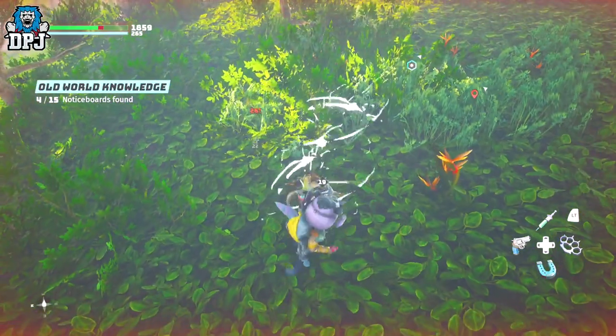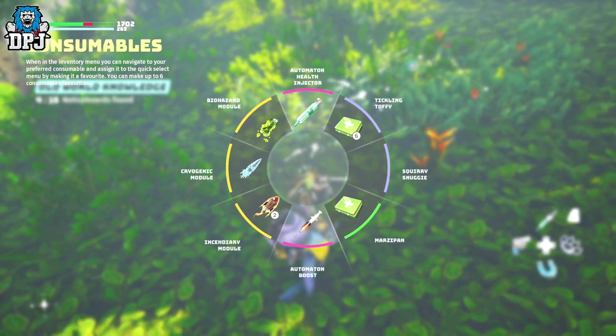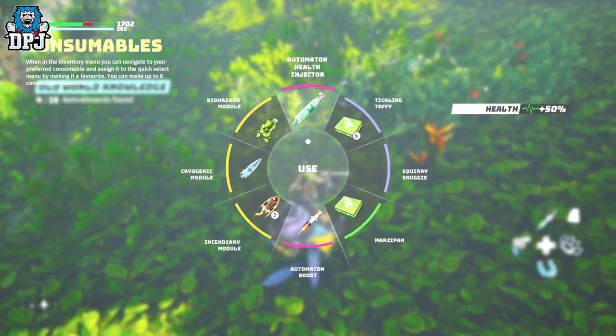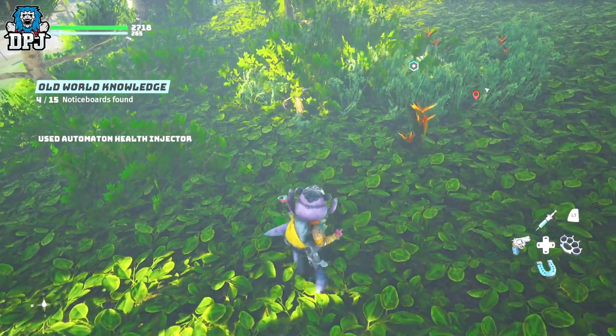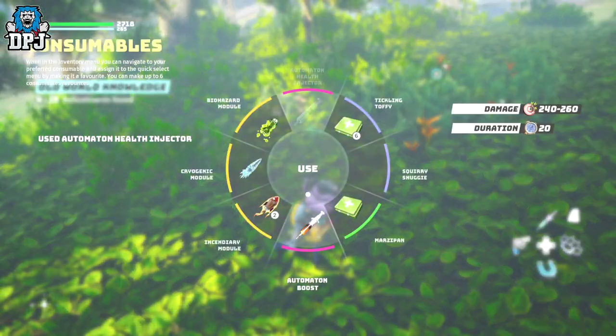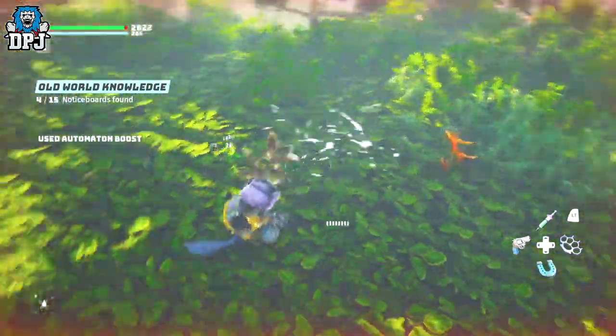As you can see on screen now, if I hold up my D-pad and bring up consumables, at the top I have the Automaton Injector. When I am in the heat of a battle I can use this to get my health back — it's great. They can be used multiple times; yes there's a cooldown on them, but once you unlock them they are here to stay.